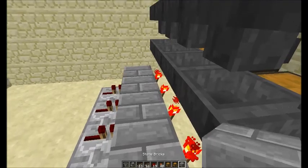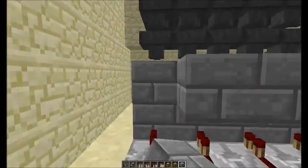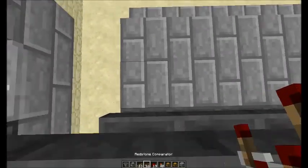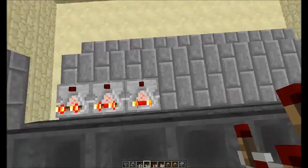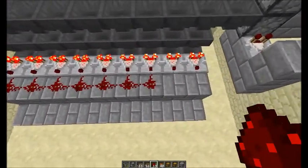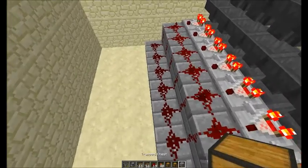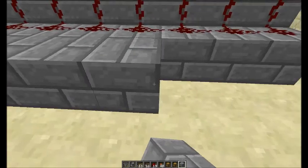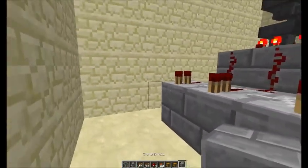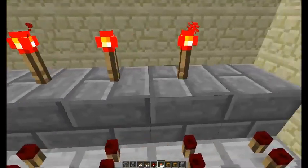Now let's finish this part over here. We'll set down another row here — that's going to be for our comparators — then another row up top there, and one down here. Coming up here, we'll go ahead and add our comparators. You can see they're already kicking out a signal because we already set up those items. Let's go ahead and put down redstone here — they each come out one. Now we'll go ahead and set down another row here for repeaters. Set up repeaters here, and then in front of these repeaters we want to put a block.